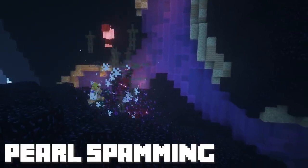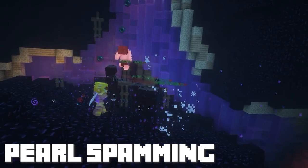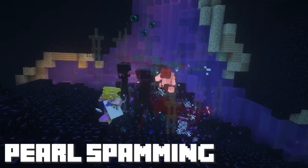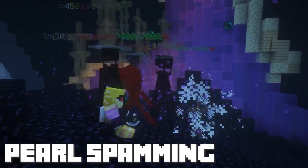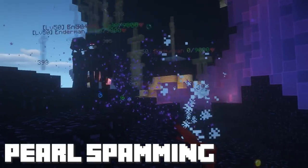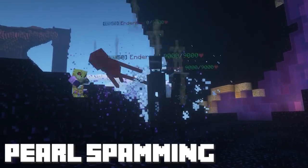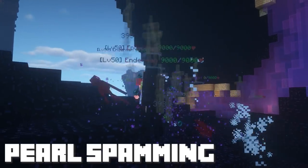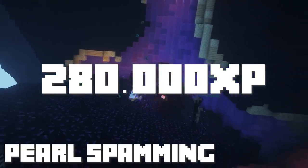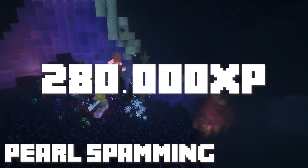Another big factor is money. The best way to kill the enderman that spawn by pearl spamming is to use a raider's axe, and if you want to gain XP, don't use an explosive bow. However, pearl spamming requires two people, and the solo method is very exhausting to execute and slows down combat XP gain by a ton, making it inefficient. In comparison to Revenants, it only generates around 280,000 XP per hour, but it doesn't cost a single coin to execute.